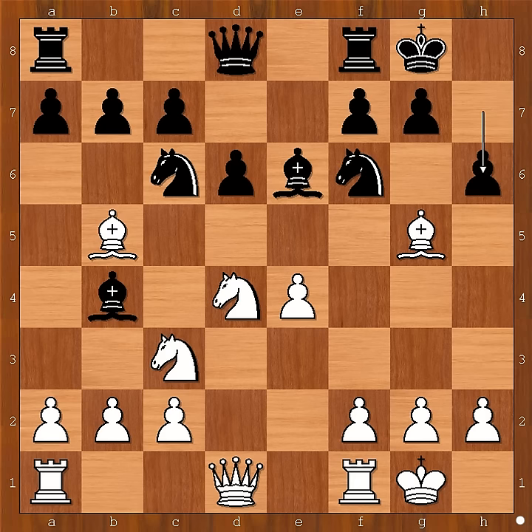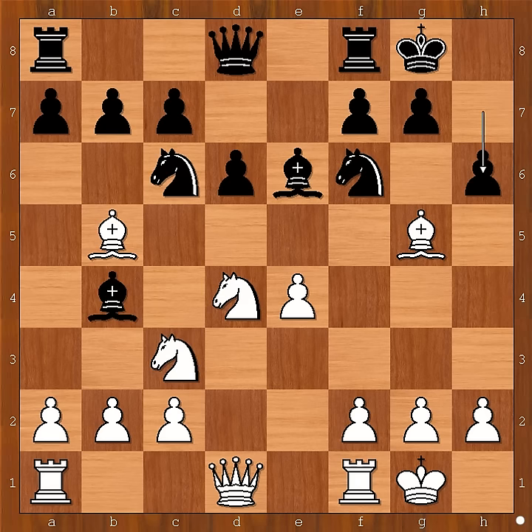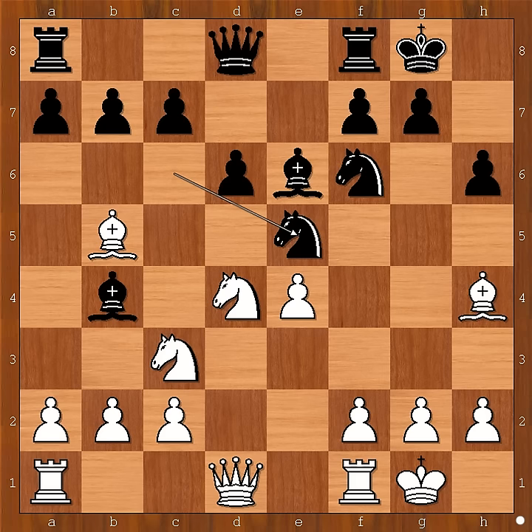Bishop to h4 was played. Bishop takes knight on c6 is not a bad move either — perhaps then bishop takes knight on c3 would be played. However, Tarrasch played bishop to h4, knight to e5, and now f4. Black to move.